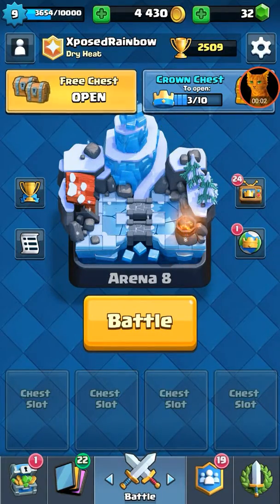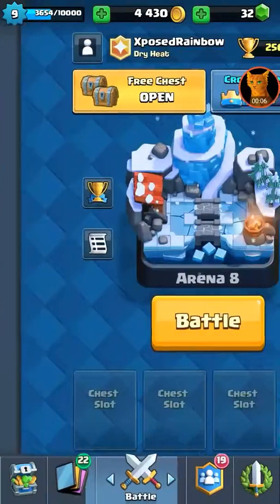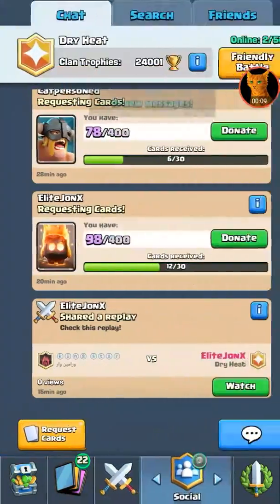Hey guys, Firestar here, welcome back to Clash Royale. In today's episode I'm going to be trying to push to Jungle Arena from Frozen Peak. I'm gonna donate some cards real quick. I know I sound weird but I'm sick — well, my nose is just congested — but anyway I'm gonna request some ice golems and then go into this classic challenge.